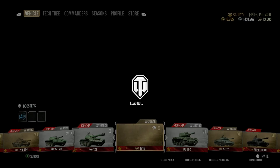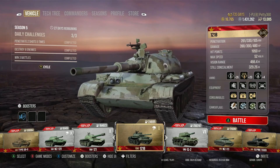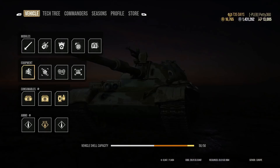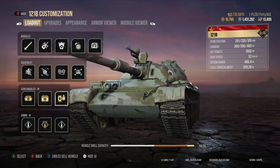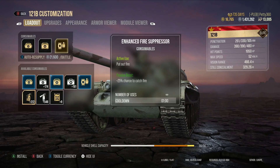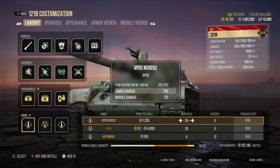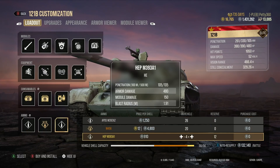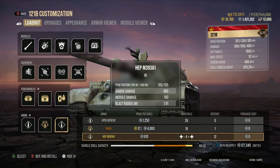I run full premium consumables for reusable items, and I run food. For ammo loadout, I run 26 APCR, 20 HEAT, and 4 HE. You probably don't need that many HEAT rounds, but those tend to be my go-to numbers. If you run a fire extinguisher as a consumable, you might not need the fire prevention skill — you could basically just never get set on fire that way.